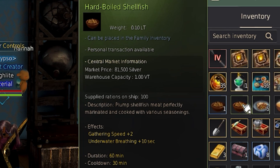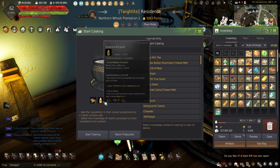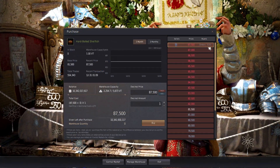The other food choice is the hard-boiled shellfish, which will increase gathering by 2 and underwater breathing by 10 seconds. These can be made by cooking 3 essence of liquor, 2 dried pearl oyster flesh, 4 garlic, 2 hot pepper, and 5 olive oil. These can also be bought from the central market.